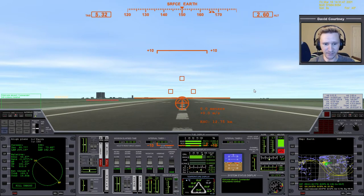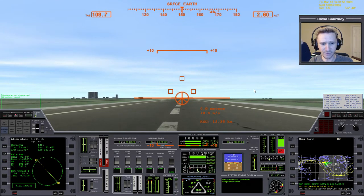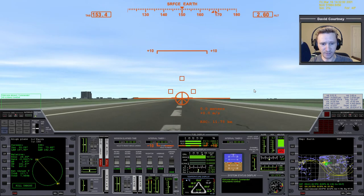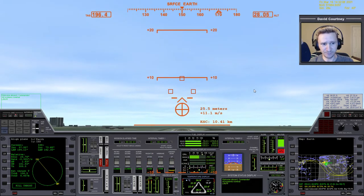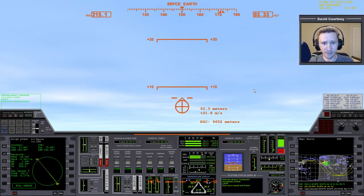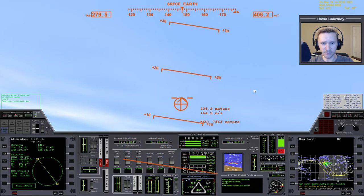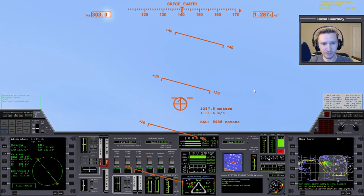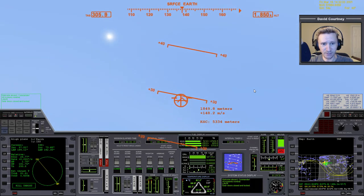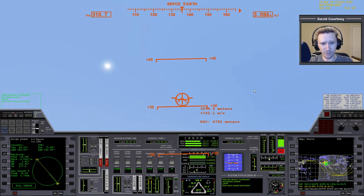We're going to go full throttle on the main engines and listen for our call-outs. There's 100 knots already. I'm going to listen for V1, and then rotate. We don't always get that call-out. Okay, we did get it. As soon as you get rotate, it's actually not a bad idea to throttle back a little bit, then raise the landing gear as soon as you get up to about 10 meters off the ground, and then go back to full throttle on the main. In this scenario, since the ISS is coming out of the north and going south, we actually want to bank to about 136 degrees as opposed to 40, 43. On takeoff, you can cause a failure right away if you leave the landing gear out too long, so it's a good idea to throttle back a little bit until you get the landing gear raised and locked.